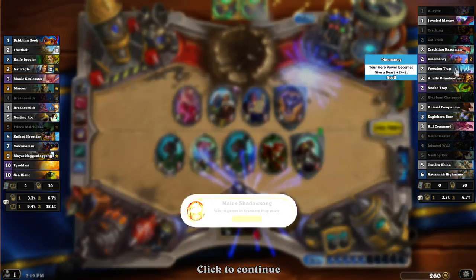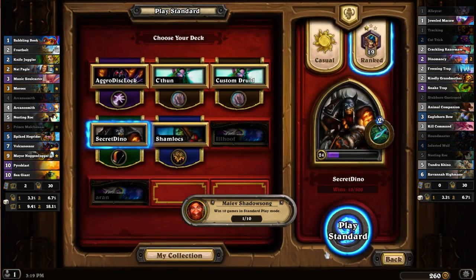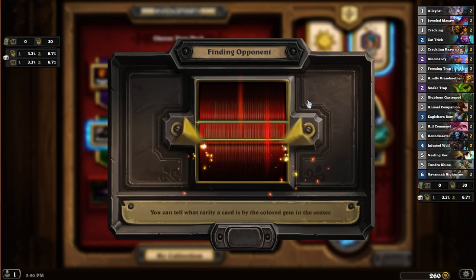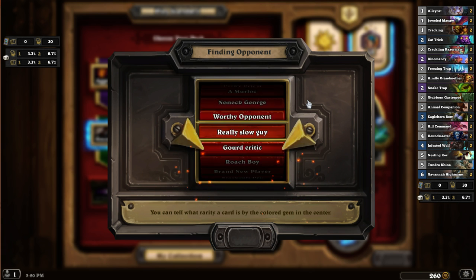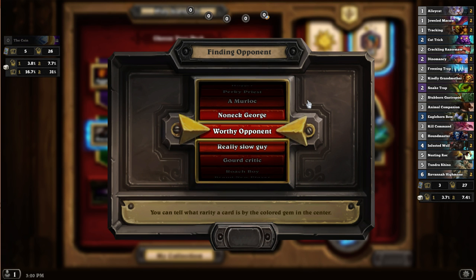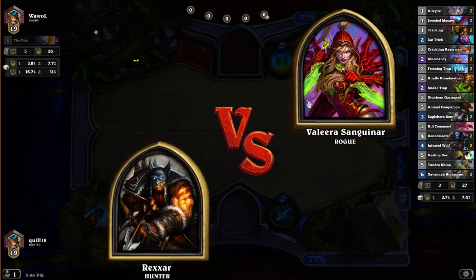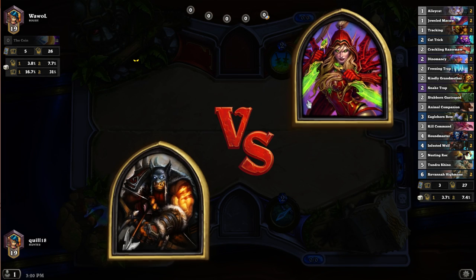Fun deck! We didn't get our signature card, which is Dinomancy, despite the fact that we did even Tracking once. A Sea Giant! I like that deck though - that looked like a fun, very creative deck. I don't know, for all I know it's an established one or one of the premades available, but it looked like a lot of fun. It was weird that the Cat Trick didn't trigger for ages.